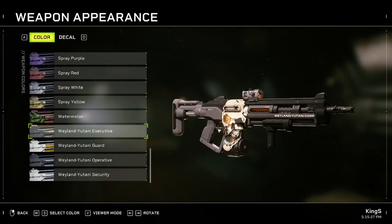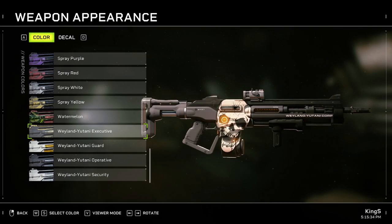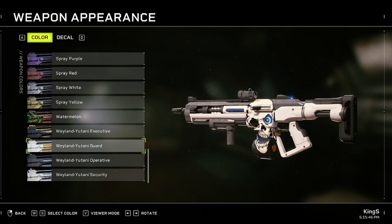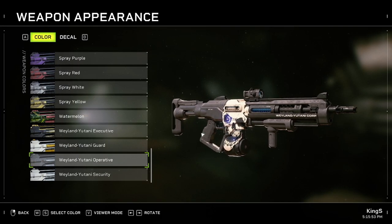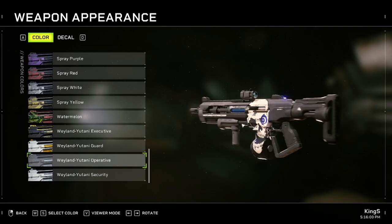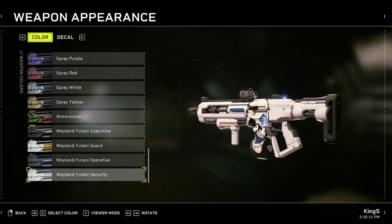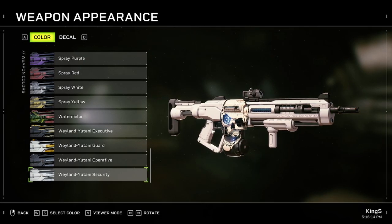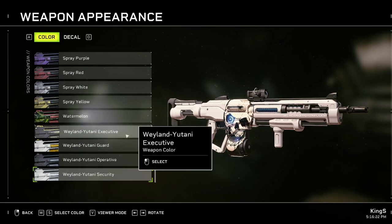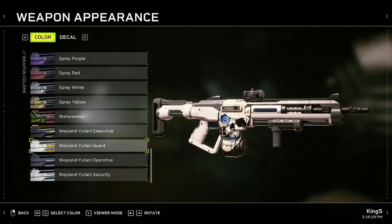Next one is the Wayland Yutani Executive - this is only obtainable if you buy the Weyland Armory Pack DLC from the store. Then we have Wayland Yutani Guard - I think this is also a random drop from playing the campaign on intense mode. Next one is the Wayland Yutani Operative - also only obtainable through buying the Weyland Armory Pack DLC. The last one is Wayland Yutani Security. I think either the Security or Guard can be bought from the NPC at the lobby, and one of them drops randomly from the campaign, but I'm not sure which is which.